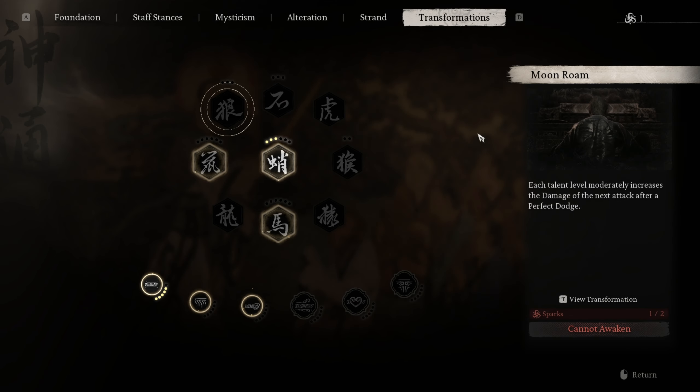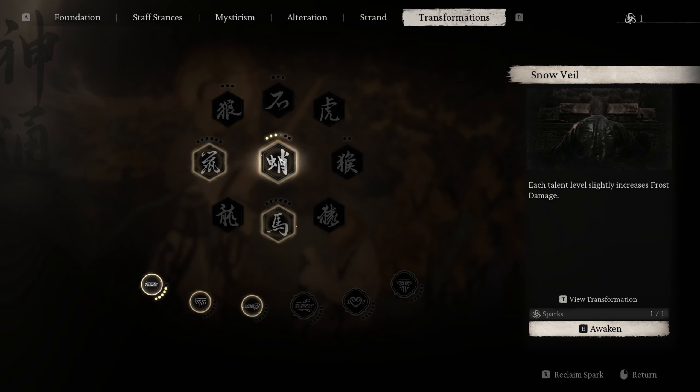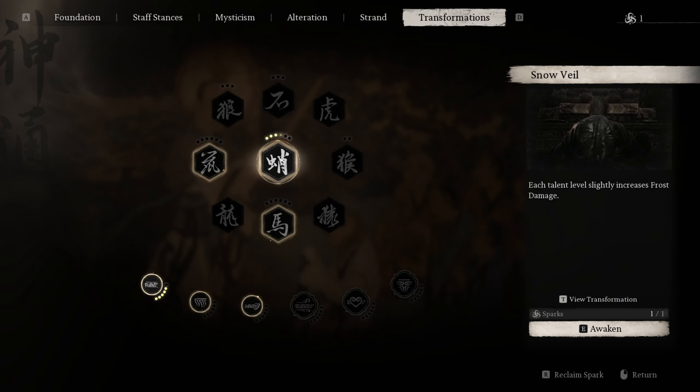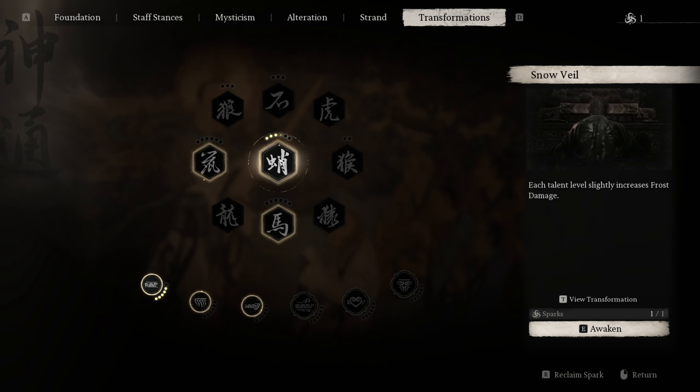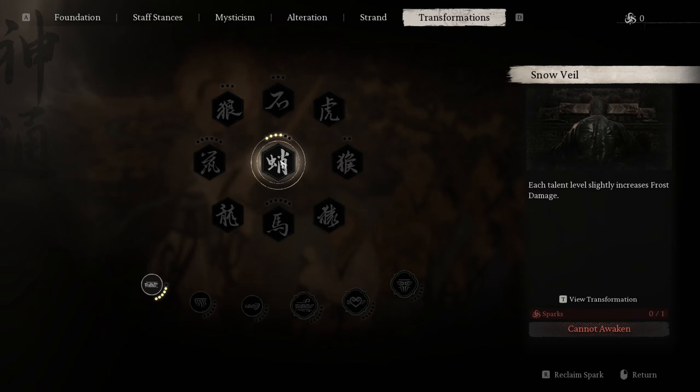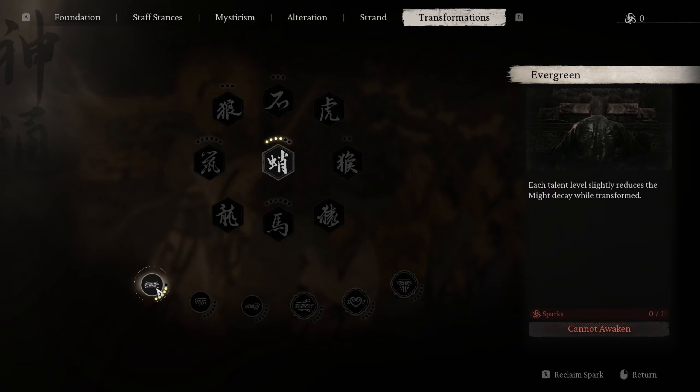Finally, go to your Transformations Tab when you're igniting the Sparks and increase the damage of the Snow Veil, which is for the Hoar Frost Transformation. That's going to increase how much damage you do when you're in the Hoar Frost Transformation. If you have any extra sparks, just put them into this. I also have some in Evergreen so that your Might Decay is slightly reduced while you're transformed, just to make sure you don't run out while doing this.